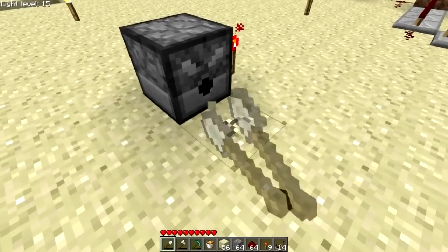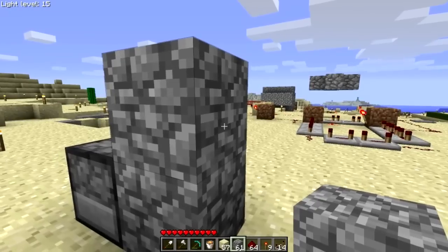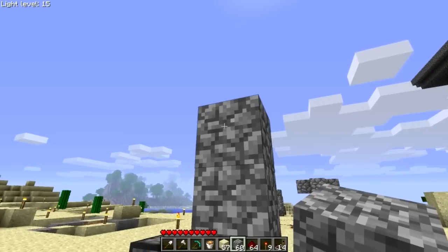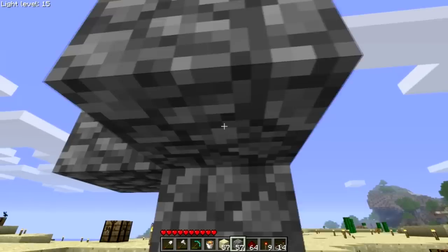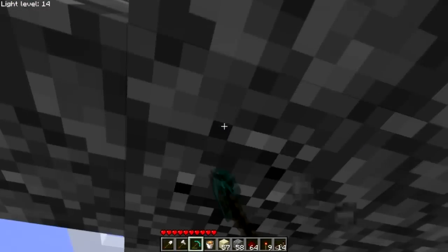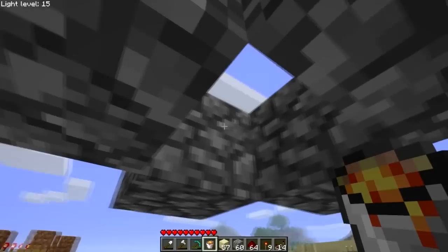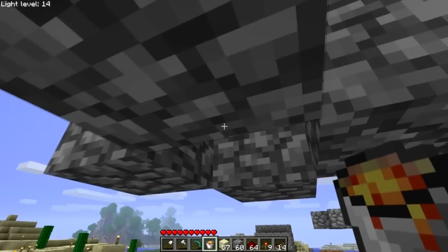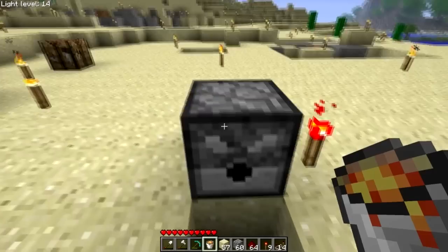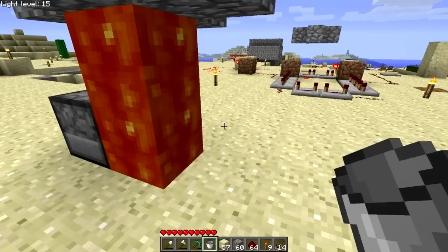First thing you do is dig down one. Now we're going to build an encasement for the lava — I think about three tall. I'm going to build up like that and put four blocks around a center block, and then we can remove this. Now we have our bucket of lava and we're going to put it right here. The purpose of this encasement is to make sure it doesn't spill out, and it flows directly down into the pit like so. Perfect.